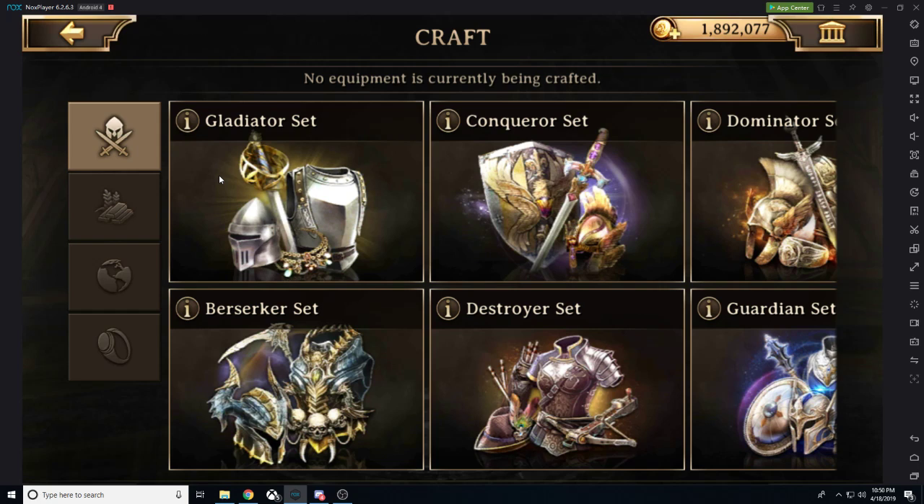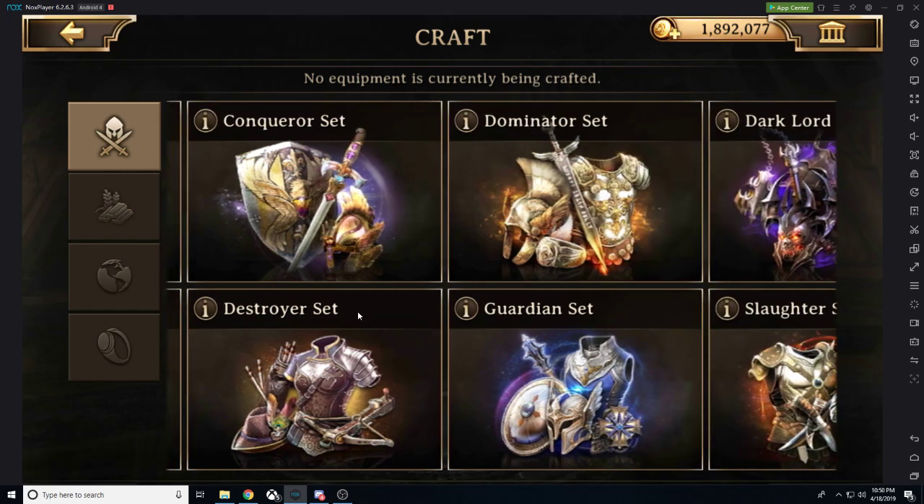The Berserker set is going to be our level 20 set — this is infantry gear. It's extremely easy to obtain; you can easily bring it up to plus 15. It's a great set for killing monsters, and that's where the benefits end. This is not something we want to focus on and maintain throughout the game.